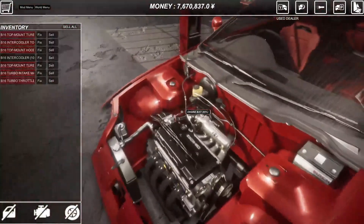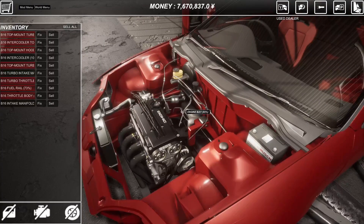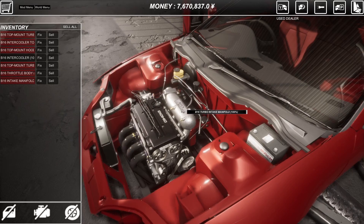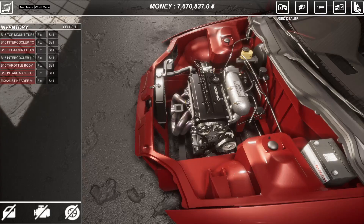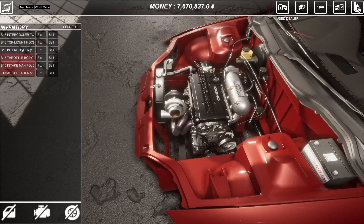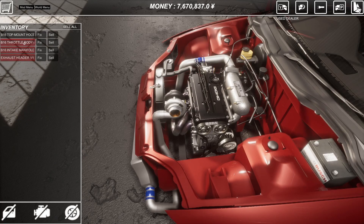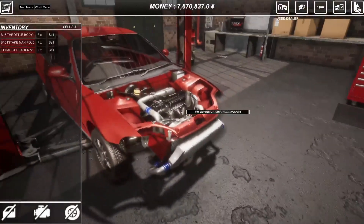We're going to start off by ripping off the fuel rail, throttle body, and intake manifold. Then we're going to put on the turbo intake manifold, stock fuel rail, and turbo throttle body. Then we need to take off this exhaust and put on the header, the turbo, the intercooler piping, the intercooler itself, and the hood exit exhaust. Very nice.